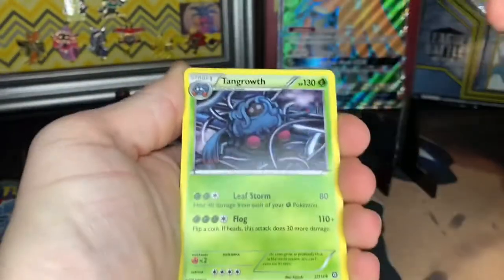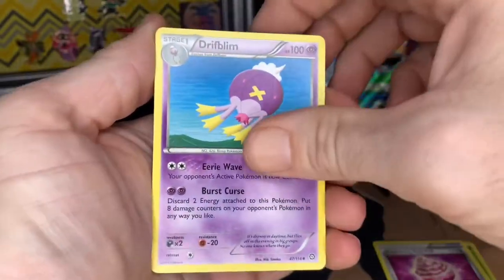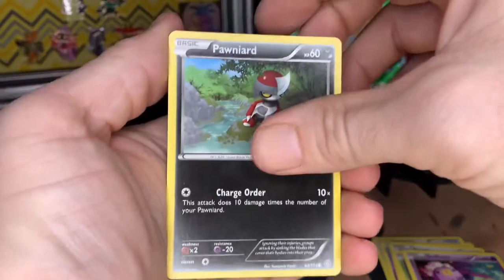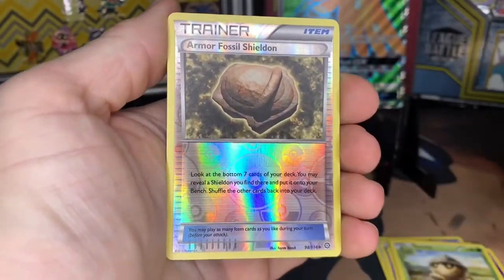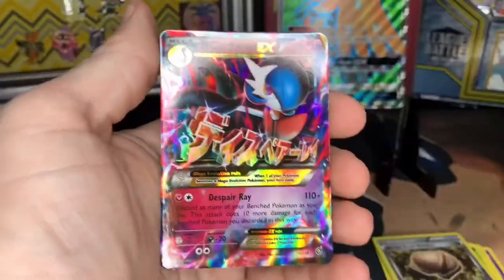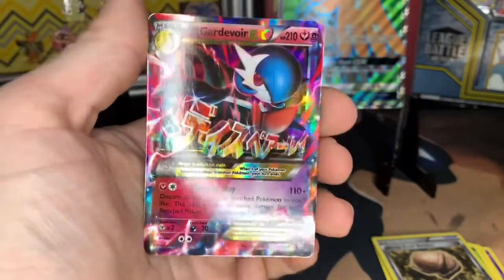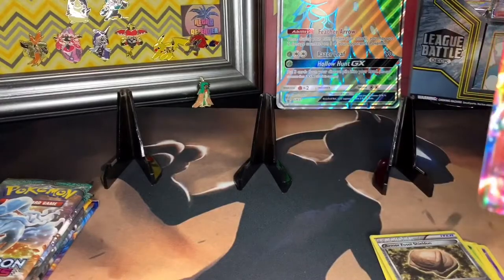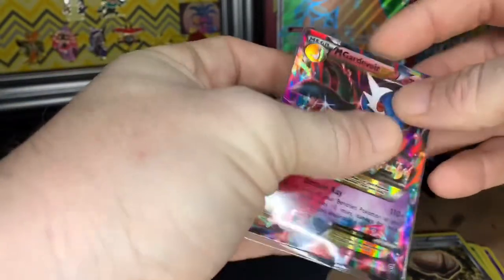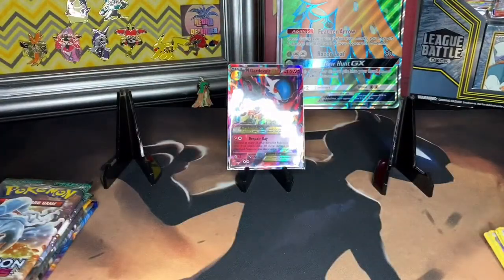Steam Siege is XY, so let's see. Okay, we got a Tangrowth, Captivating Poké Puff — that's weird — a Drifblim, a Punk, Larvesta, Drifblim, party art, a Seadra, reverse holo Armor Fossil Shieldon, and our rare is — I actually got a pull from Steam Siege — Mega Gardevoir EX! Wow, that's clean looking. That's the second time I've actually pulled something good out of Steam Siege. Very interesting.